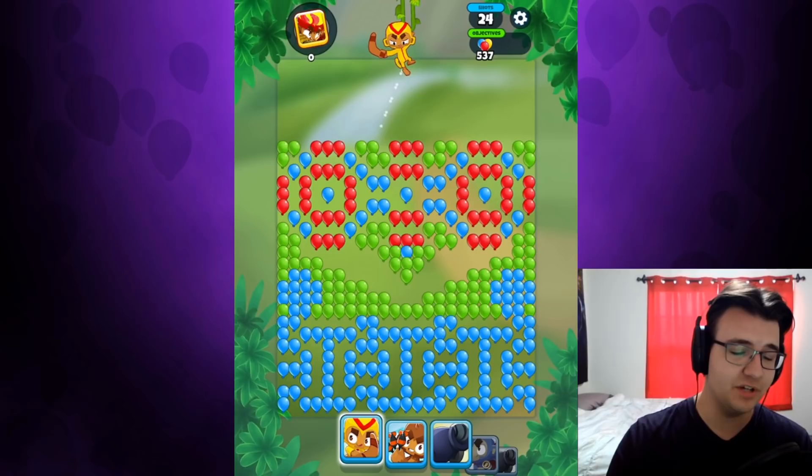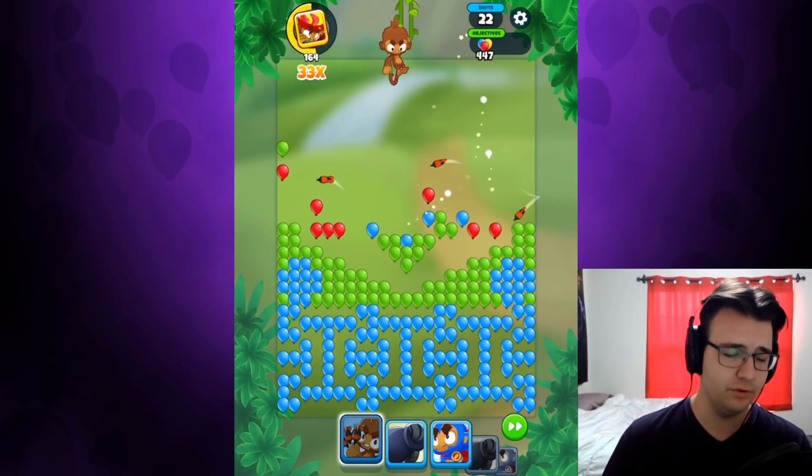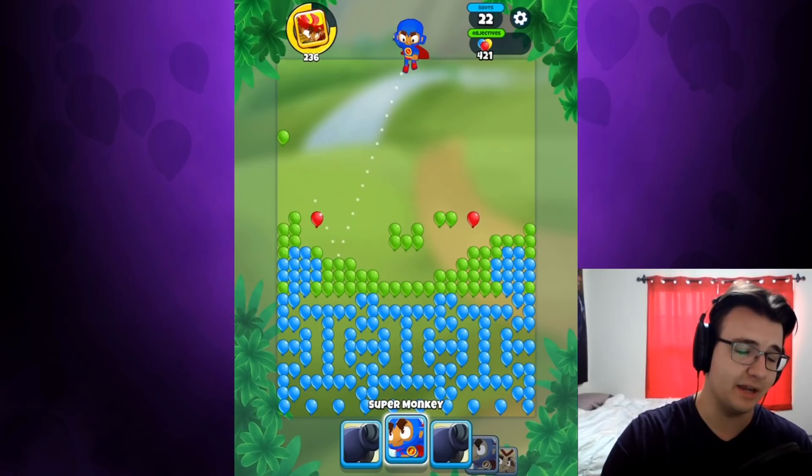I'm not gonna make any judgment calls just yet because we're on level four — it's supposed to be kind of easy. But I'm gonna be honest: I don't know if it's actually possible to lose. Maybe if you just never aim at that green balloon ever, you probably will lose. But then again, maybe we'll just be able to pop 421 balloons before it makes it up there. It's so slow.